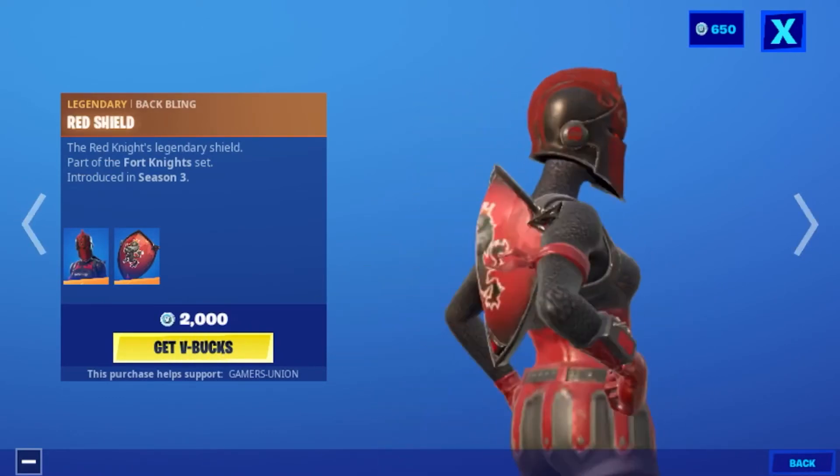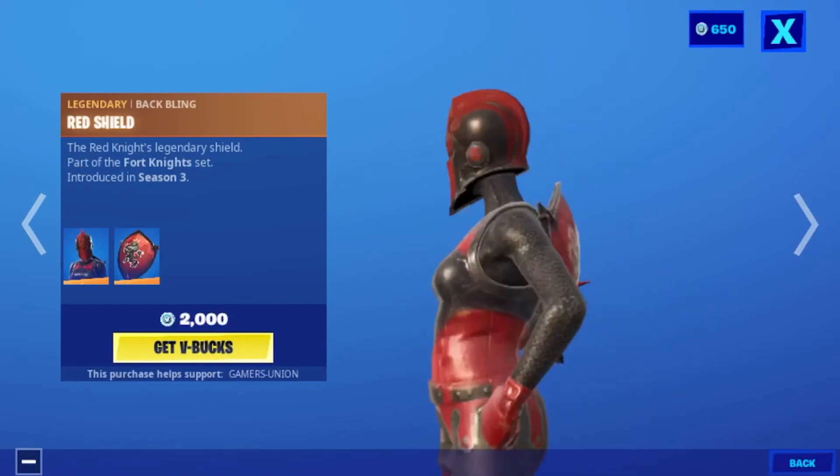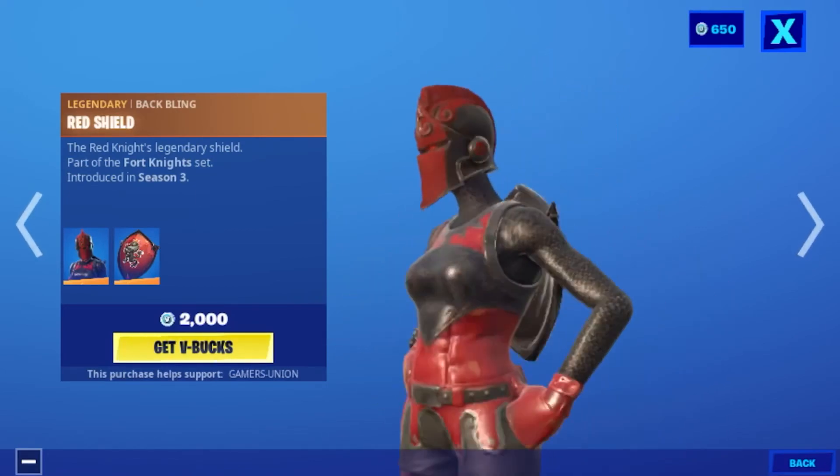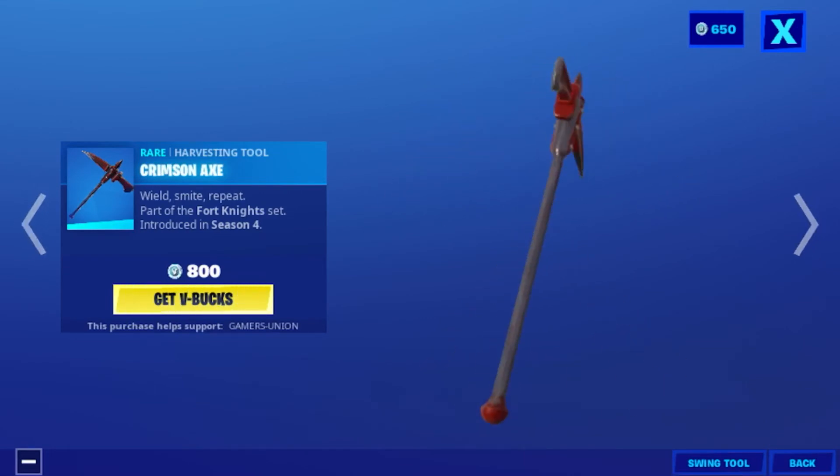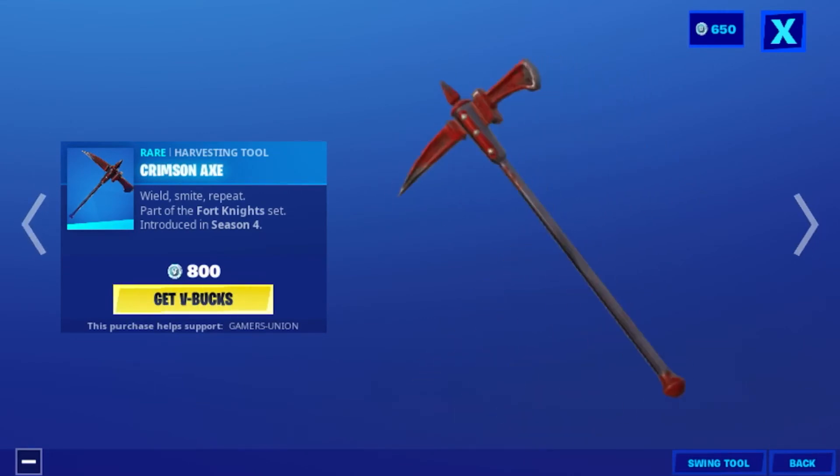Legendary Back Bling Red Shield — 'The Red Nights' — a legendary shield, part of the Diabolical Set introduced in Season 3. Harvesting tool Burning Axe — 'Ultimate Repeat' — part of the Diabolical Set introduced in Season 4 — 800 V-Bucks.